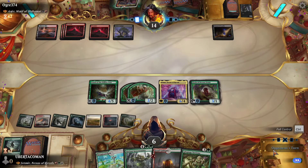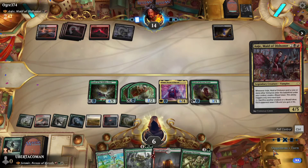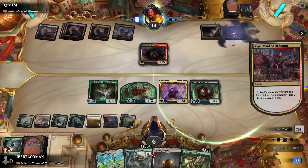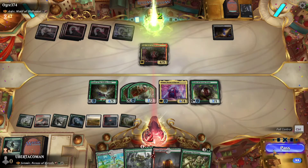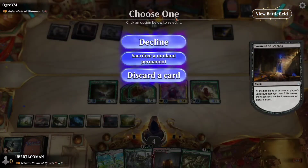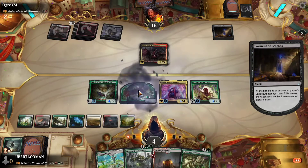He plays a land and his commander. I'll let that resolve — he creates a blood token, then sacrifices the blood token, so they gain two life and I lost two life. I've got to sacrifice something so I'll sacrifice one of my tokens.